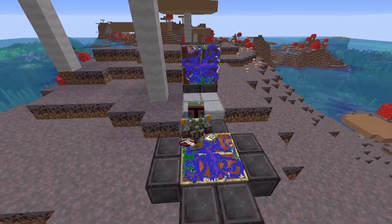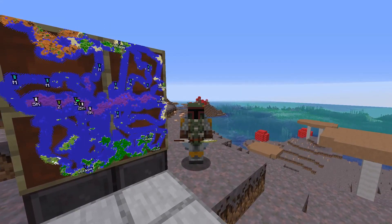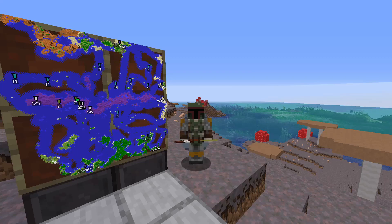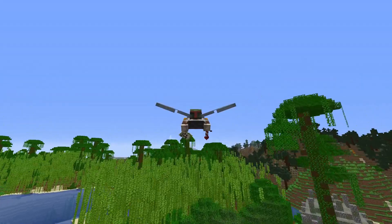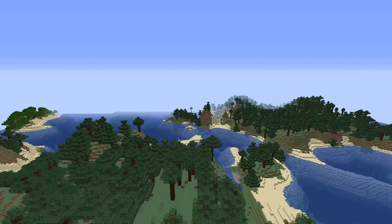Here we are on the second seed — the so-called shadow seed, which sounds dark and ominous. Very briefly: shadow seeds are a second seed with the same biome layout but everything else is different. Long story short, complicated math things happen and you get two seeds with the same biomes, but villages and dungeons are rolled differently and terrain generation varies. Here's a good example — this is the same bamboo area I showed earlier, but on this seed it has a jungle temple.